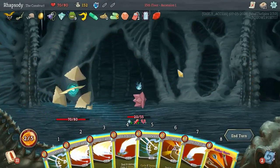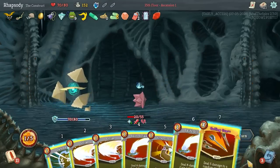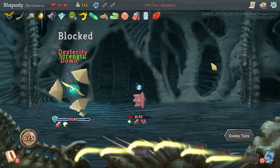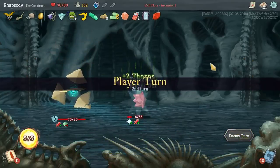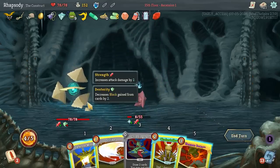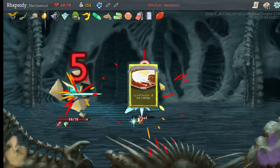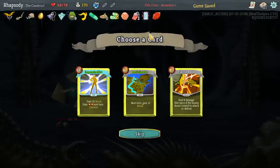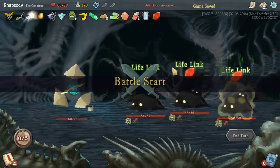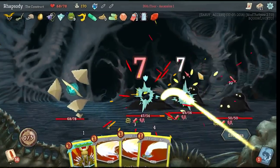Yeah, that was a lot of damage against me. Hasty Repair — beautiful. I actually attacked twice where I didn't need to. Good lord, Ryan. This is what happens when I get a really, really quick run — my brain stops working because it's like, 'Oh, you don't need me. You've got this.'